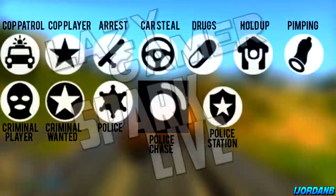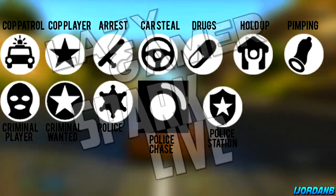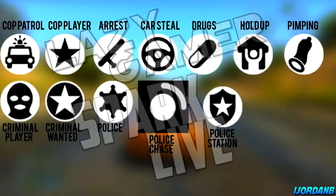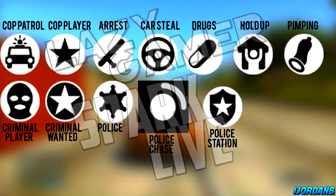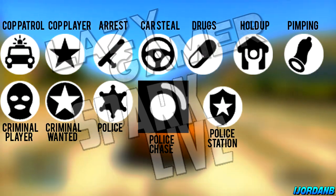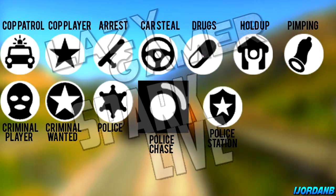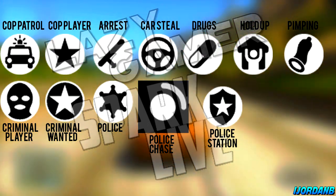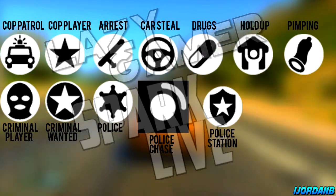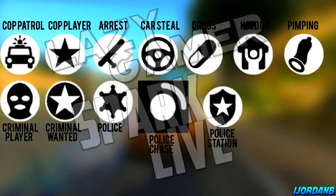So we've got two GTA 5 modders in the community — we've got Spark and we've got Bryce, or Lazy Gamer, whichever you refer to him as. They've basically looked at the code, as they do, and this time they've found some map blips — these are like the little icons on the map, or the legends on the right hand side when you pause the game and look at your map. These were in the files, and I went on Photoshop and put labels next to the images because the images were just by themselves.